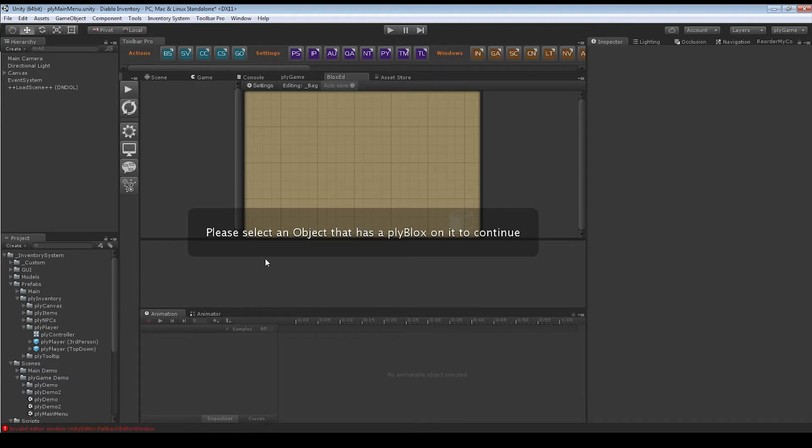Welcome back to the Playa Inventory second video. Today we're going over the canvas setup, which includes the inventory, the slots, and general information displayed in the inventory. We'll also be going over the vendor inventory, the tooltip, and the load and save — all part of the canvas setup.